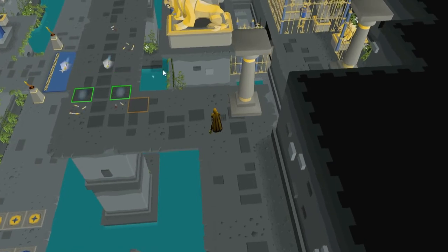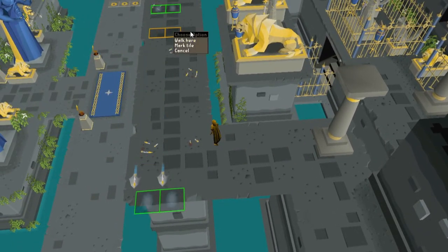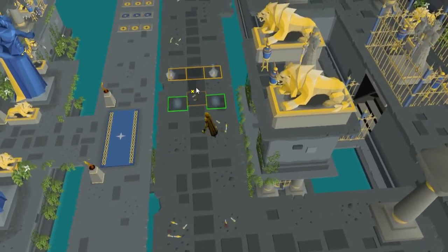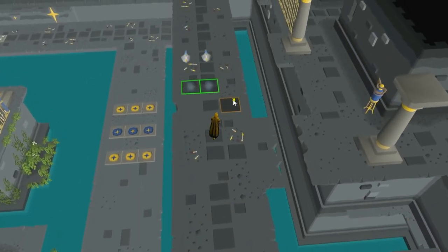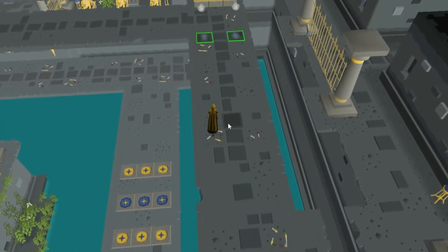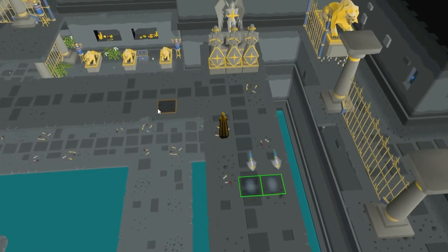Our next obstacle is fast double arrows. The trick from lower levels of smaller clicks for better movement still works, just not as well as the arrows gradually get faster. So the new trick is to do longer clicks, but if you need to switch to a new lane, click closer to your character and to the right or left, then long click up to get some good distance before the next set of arrows. This one is still fairly easy, but remember this trick as we'll need it later on.